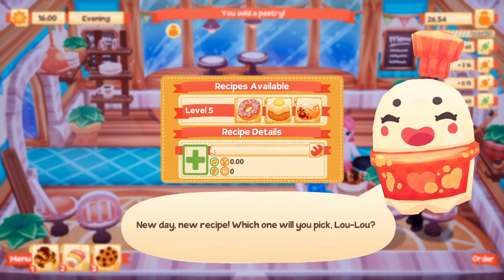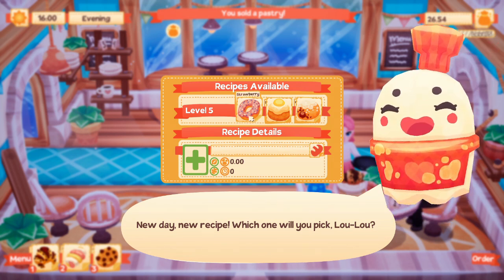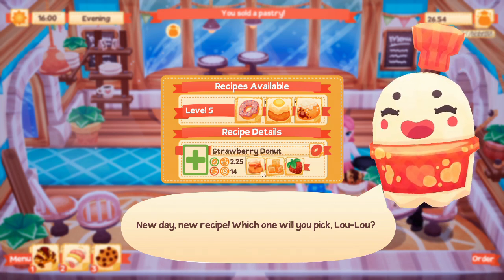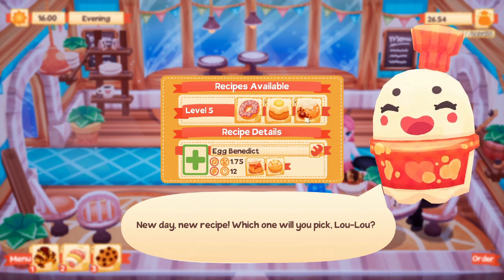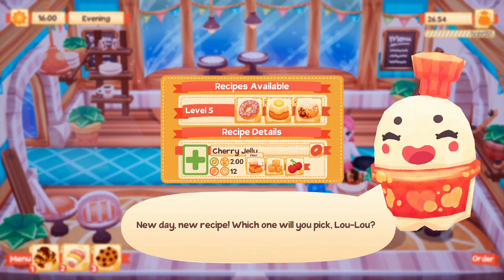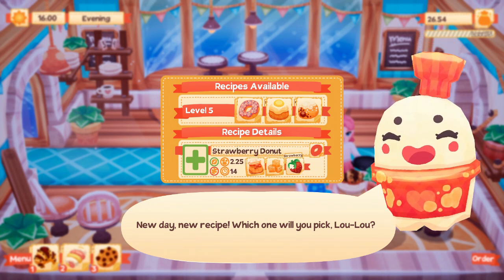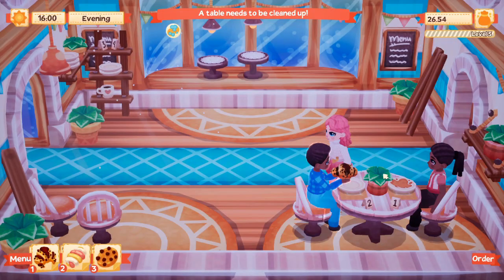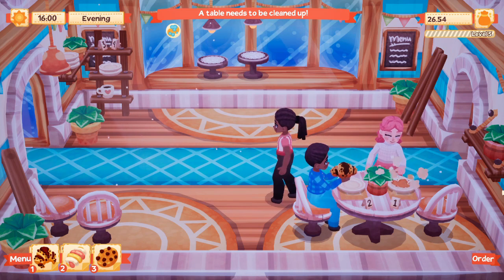New day, new recipe - which one will you pick, Lulu? So it's time to pick a new recipe. We're at level five now, so we can have a strawberry donut which is flour, sugar, and strawberries, we can have egg benedicts but we don't have an egg, and we can have cherry jelly but we don't have cherries. We don't have strawberries either but I'll get the strawberry donut because I imagine we might unlock strawberries first since this recipe popped up first.